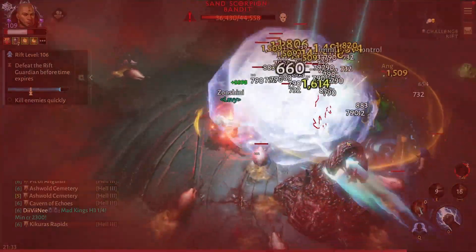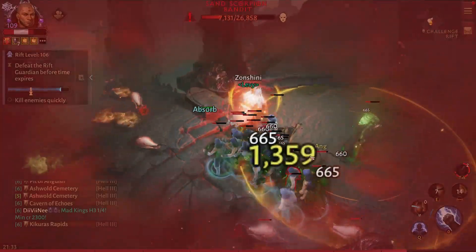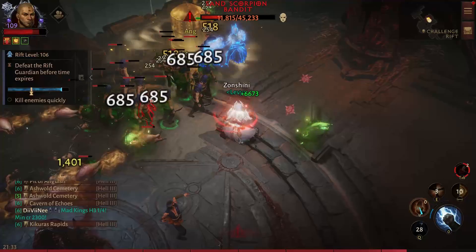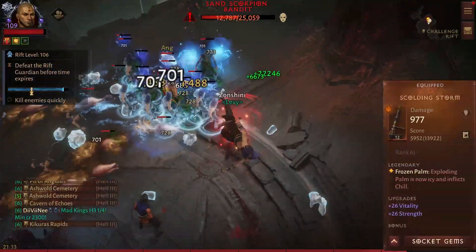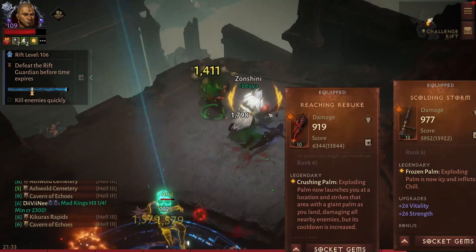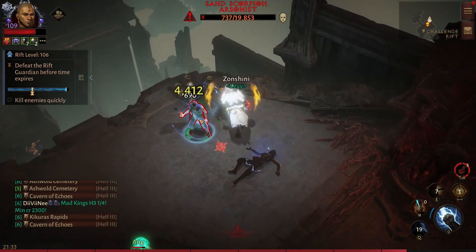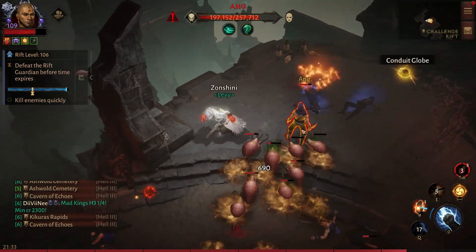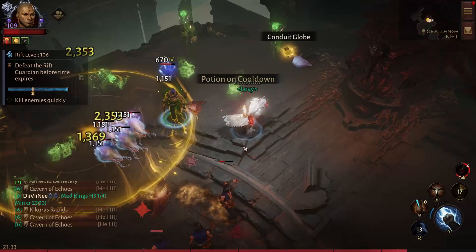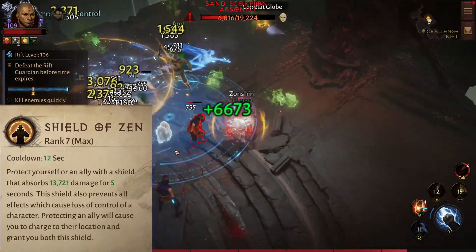I also promised you some alternatives, but these are only for farming and not meant to be used in challenge rifts. The simplest change would be changing Scalding Storm to Reaching Rebuild, to gain some mobility while farming and still keeping everything else except the chill. If you want the best mobility inside dungeons and open world farming, I would recommend taking Palm and Seven Sided Strike off, and adding Shield of Zen and Wave of Light.